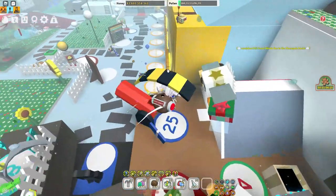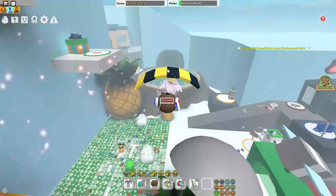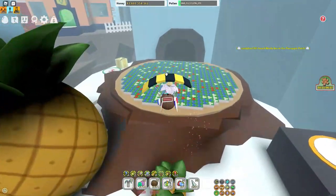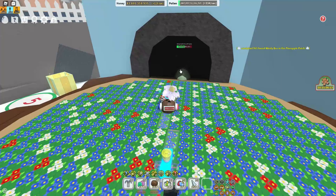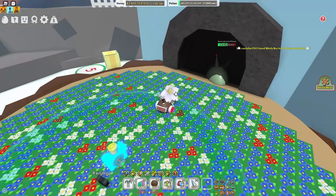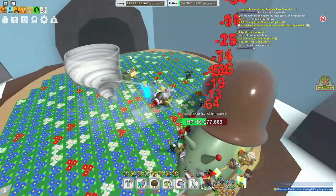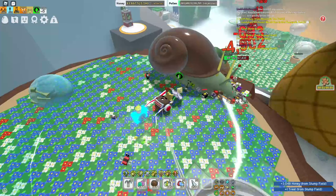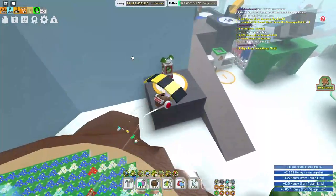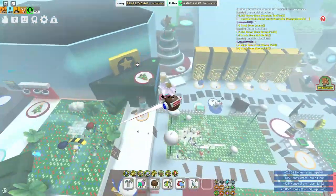The stump snail has 30 million HP, so you cannot take it down fast — it's mostly a matter of time. As you can see here, my stump snail is almost halfway down, and my bees do around 500 to 1,000 damage per second. My hive is full level 12 and my vicious bee is level 15.